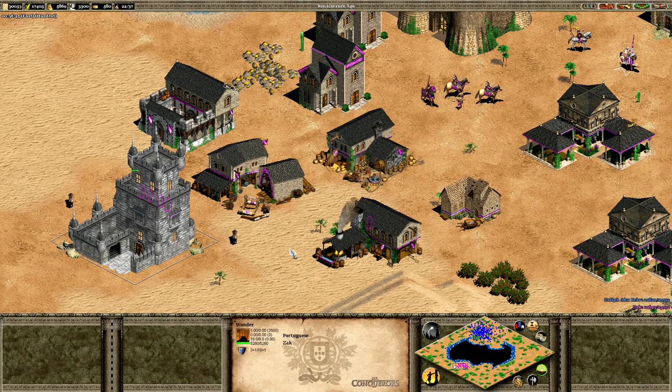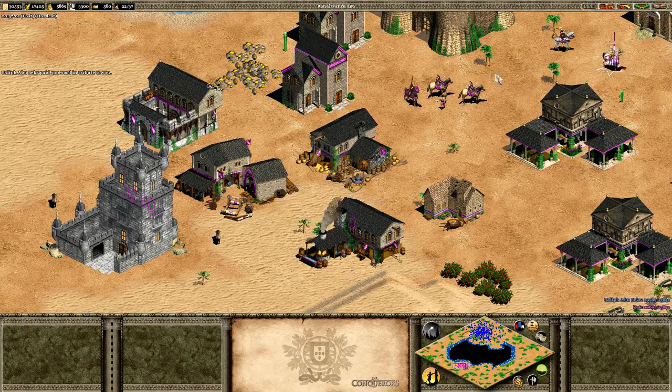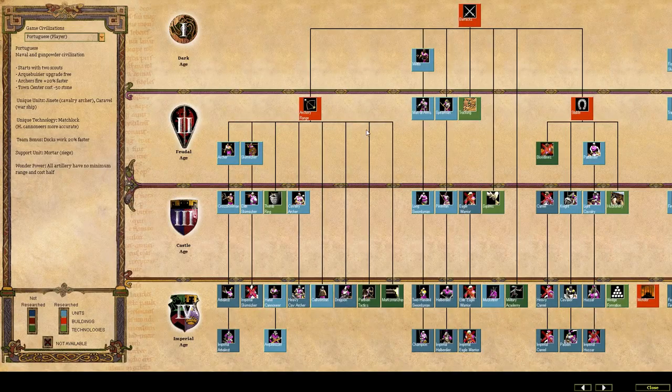Each civilization in this mod has a unique wonder power — I think it can be found in the manual. So we'll have a quick look at the tech tree because we can get a good idea of what is available. This is the Portuguese we're looking at — a naval and gunpowder civilization.